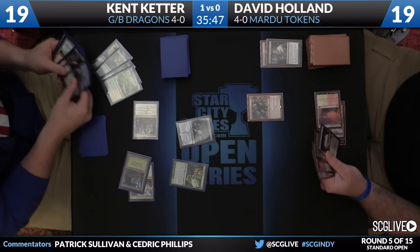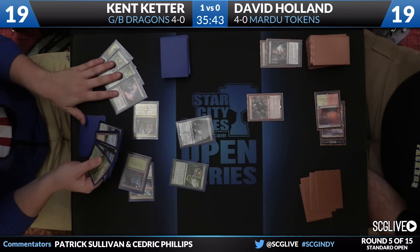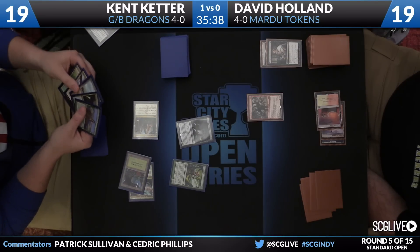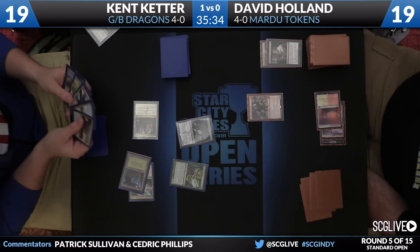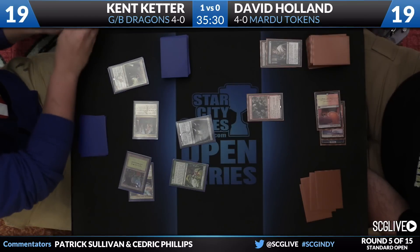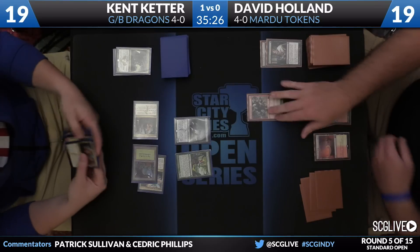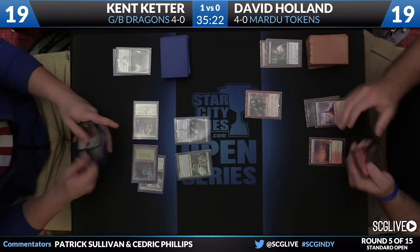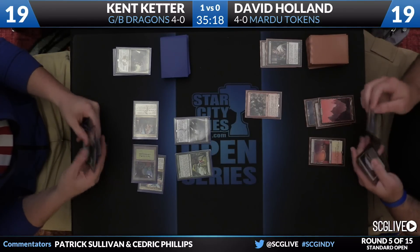This is why I don't think that Thoughtseize on turn one was that straightforward. Those cards look innocuous — the Wayfinders — especially compared to Dragonlord Ojutai. But you're seeing Tasigur here on the discount. There's already a Haven in play, so you better be able to win the game quickly if you're going to take Dragonlord Ojutai. I think killing that is ideal, but it's maybe a little worse because now Crackling Doom is alive.